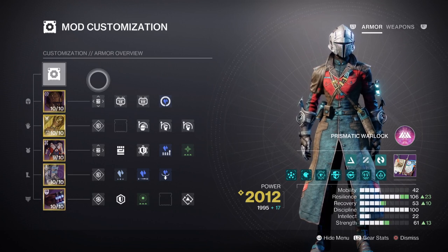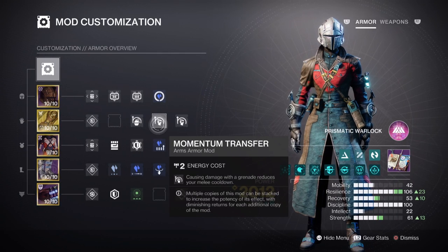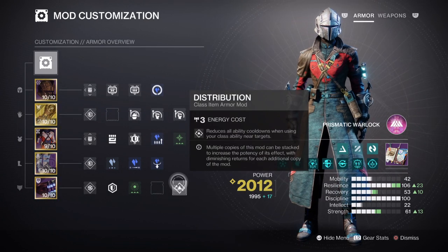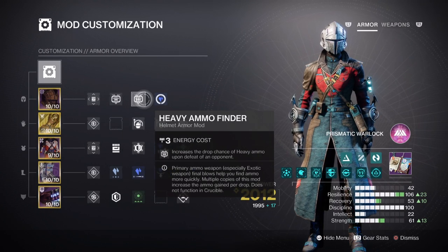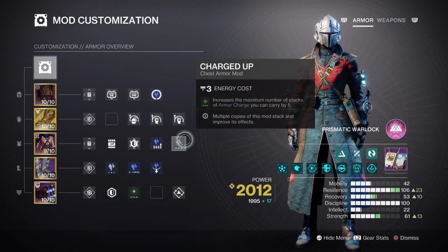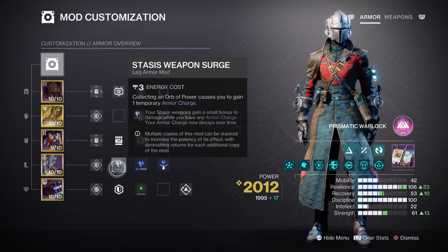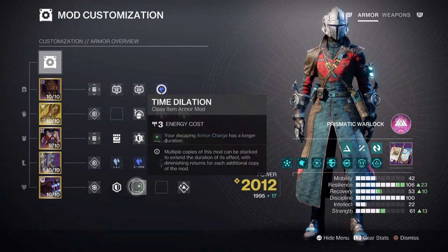This brings us to the additional mods recommended for buffing our key stats. Impact Induction x1 for a 12% grenade buff, Momentum Transfer x2 for a 17% melee buff, and Distribution for a 4% all ability cooldown reduction will cover the key areas for the build. You can also use Impact Induction x2 instead if you want to fully invest into your grenades. Additional mods include: Special Ammo Finder for increasing the chance of special ammo dropping, Heavy Ammo Finder, Reserves and Scavenger mods for the heavy weapon, a Stasis Siphon for generating orbs via stasis weapon kills, Charge Harvester x1 for increasing maximum armor charge stacks by +1, Stasis Weapon Surge x1 for a 10% stasis weapon buff, Stasis Holster for auto-loading stasis weapons when put away, and Time Dilation for reducing the decay time of armor charges.